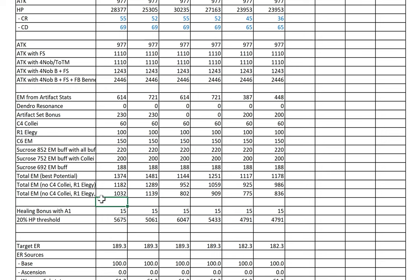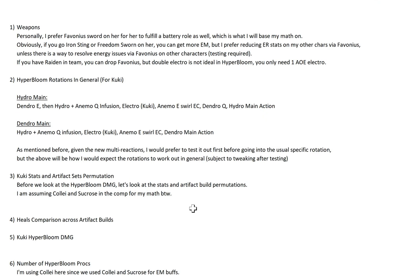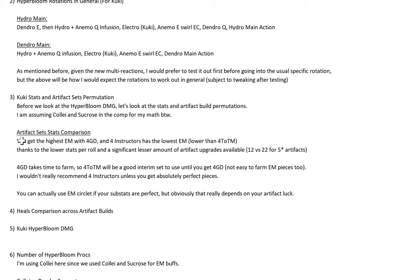If you don't have C4 Collei and R1 Elegy, but at least have C6 Cookie, you get one value; without those, it's still 692 EM buff assuming Sucrose has 692 EM. You can still get over 1000 EM on your Cookie, which is very nice. For Gilded Dreams you get 1000 EM. These are the EM values for Cookie in a comp with only single Dendro — double Dendro adds another 100 EM. In terms of artifact sets, you get the highest EM with 4 GD, while 4 Instructor actually has the lowest EM — even lower than 4 Tenacity — along with significantly fewer artifact upgrade rolls: 12 upgrades on 4-star versus 22 on 5-star artifacts.